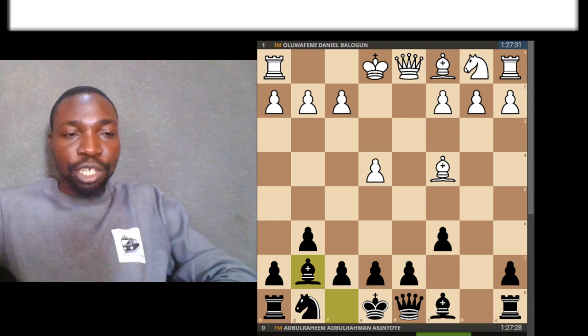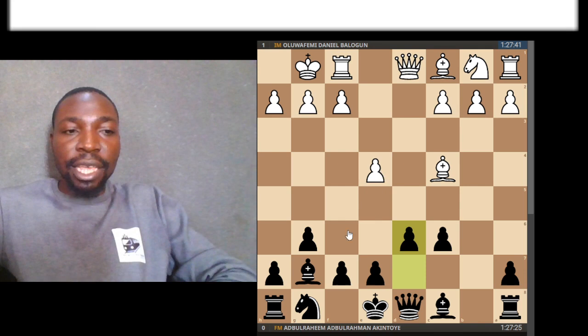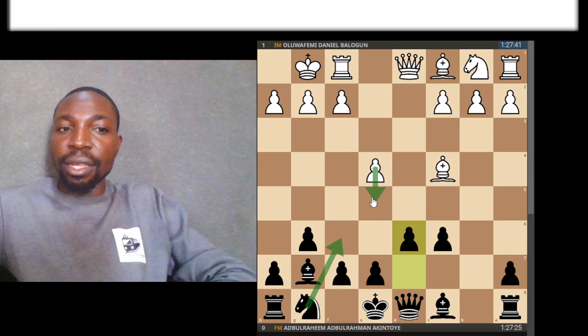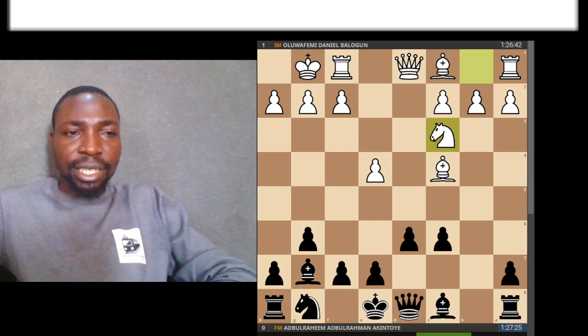My opponent continues to develop his pieces normally. I played bishop g7, also trying to complete development. I played d6 — the point of this move is I want to prevent pawn to e5. If I play knight f6 without playing d6, my opponent can play pawn to e5, and that can turn out to be quite painful. So I played d6 to prevent e5. My opponent played knight c3, developing his pieces. Nothing crazy yet.